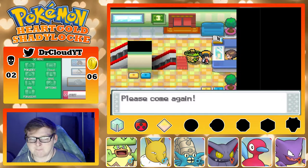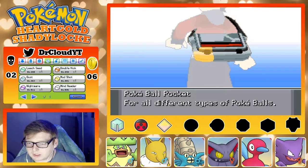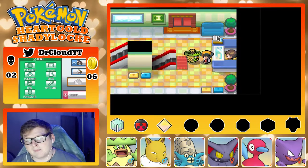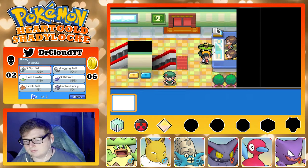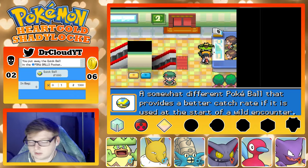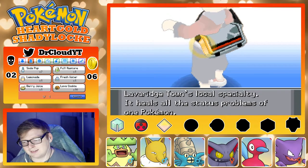I've got like eight balls total and I have to go encounter the Sudowoodo right now. Here's what I'm going to do — I'm going to go buy one Quick Ball and just throw it first thing and see if I can catch it. Because whenever I randomize the stores I kind of mess things up for myself, and now in this store you can't get Great Balls, Ultra Balls, or even Poké Balls. So it's like, great.